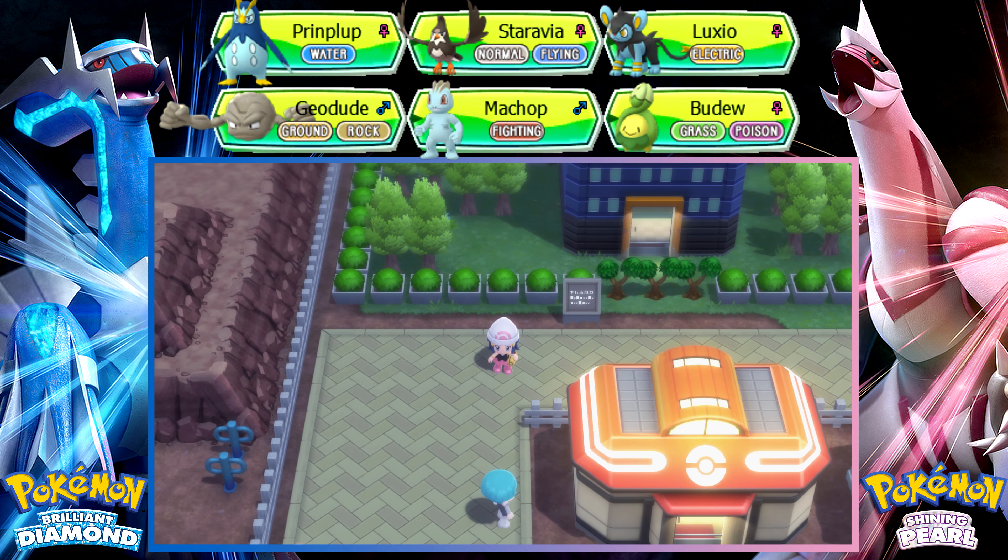Hello and welcome to part 7 of Pokémon Brilliant Diamond Walkthrough. On the last part, we went through Eterna Forest with Cheryl.